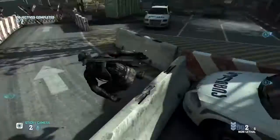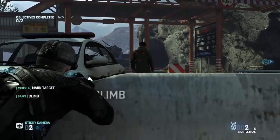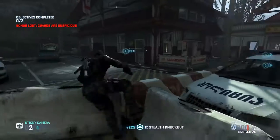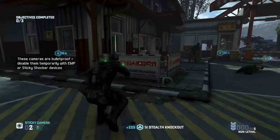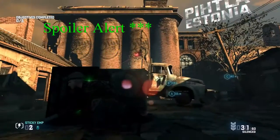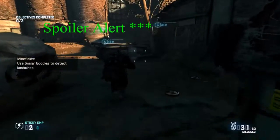This is Border Crossing, one of Grimm's Daughter's missions. Here you'll see that I'm not fully upgraded at all, and what I'm doing is using the standard supplied stun gun.